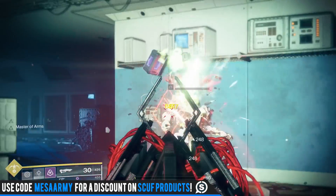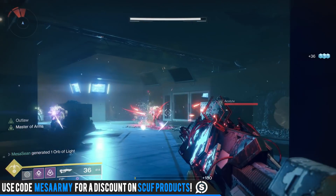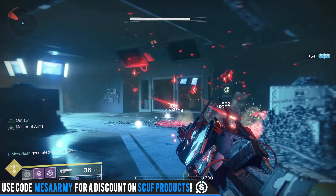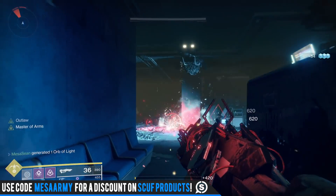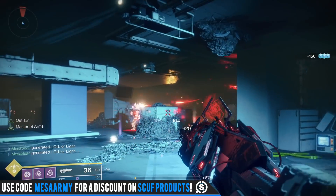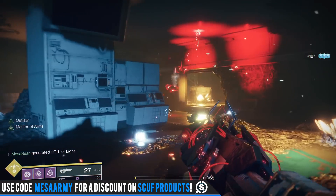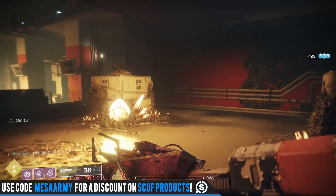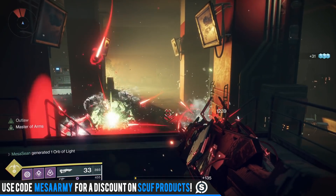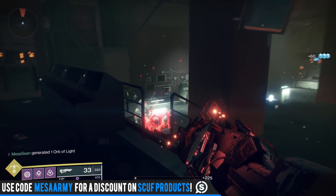If you go into a raid or strike and everyone is using Outbreak Prime with the catalyst, yeah, you'll do a little more damage, but in my opinion where this really shines is with ad control. When you're killing ads, there are just nanites everywhere. Because of the main perk of the catalyst — increased nanite damage and enemies that die with nanites generating additional nanites — if you go into a room in PvE with tons of ads, you're going to have nanites everywhere. Go in with a full fireteam where everyone has Outbreak Perfected masterwork and you're going to have too many nanites everywhere, doing too much damage.